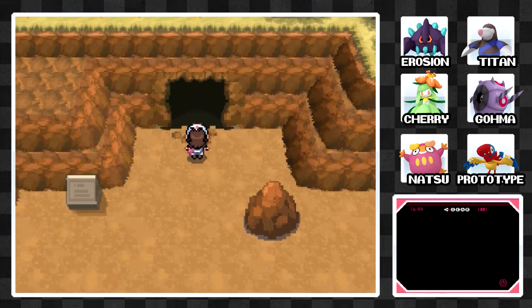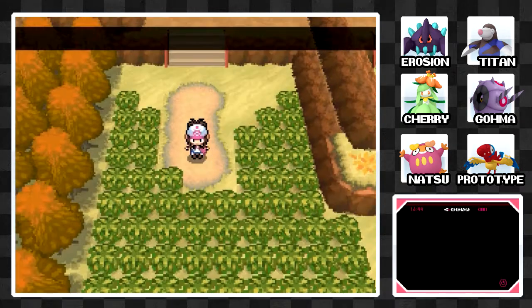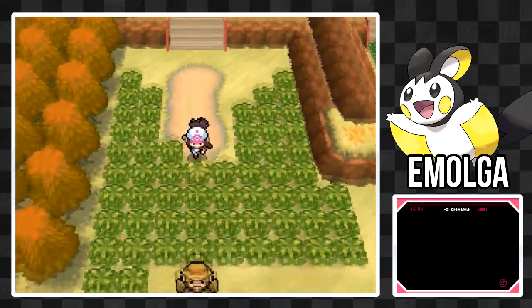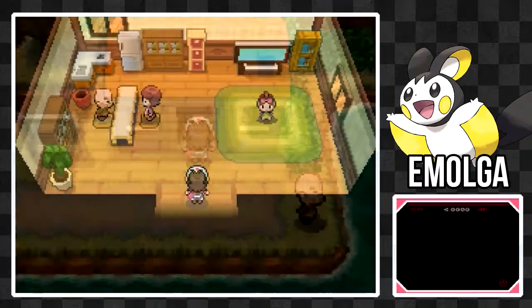Chargestone Cave is a very long route and I don't want to take it on right now — I want to save it for next episode. But I don't want to end this episode too early. So what will we do? Well, to the northeast of Nimbasa City there's an optional route — Route 16 — that we could have checked out earlier but haven't. And I want to check it out now. But before I move on, I quickly want to talk about a Pokemon I skipped — Emolga.